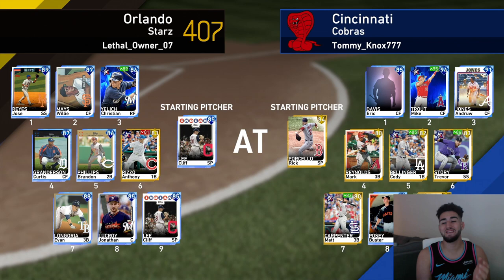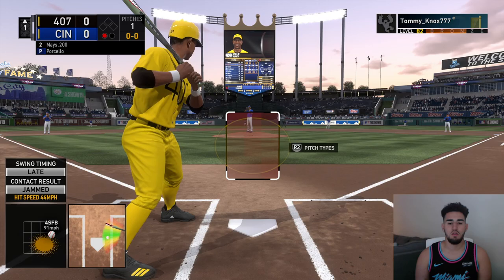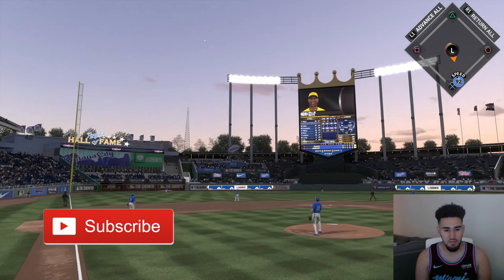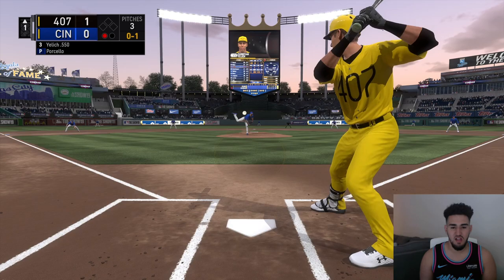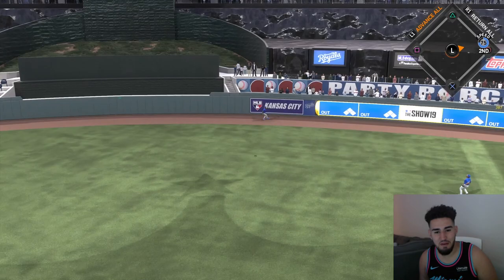Jose Reyes had a pretty good first game. Let's get into game two. This guy has Mike Trout on his team - his team's pretty decent, he has some good gold cards and Mike Trout, so this is going to be an interesting game. Willie Mays up to bat with a .200 batting average - is that going to be a home run? Gone! I was not expecting a home run, but Willie Mays homers - that's a way to start off the game.